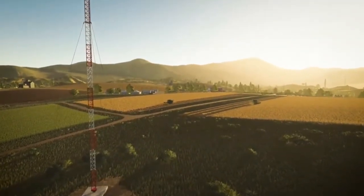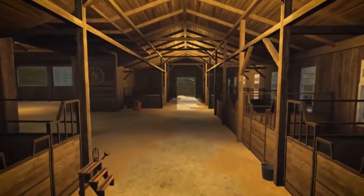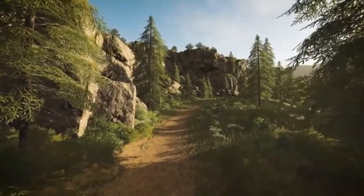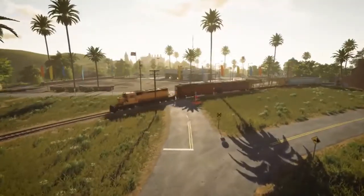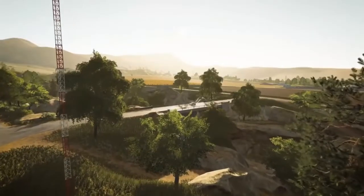Die kleinen Eckdaten natürlich dazu: Wir haben eine wunderschöne Landschaft, wie man hier auch sieht. Also vegetationsmäßig haben wir sehr, sehr viel gemacht. Auch der Zug, wenn er über die Brücke fährt beispielsweise, da hört man, wie es das Holz klingt — wie der Sound eben ist, wenn ein Zug über eine Holzbrücke fährt. Also das ist wirklich alles wunderbar umgesetzt.